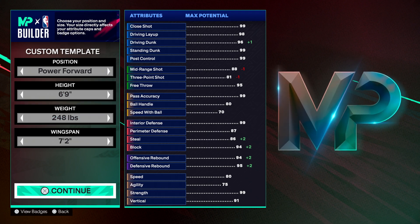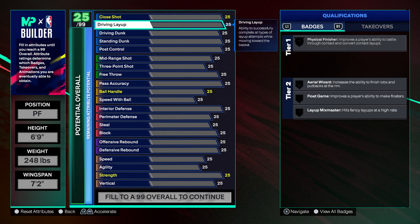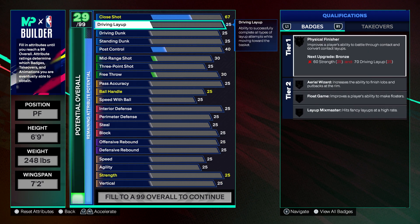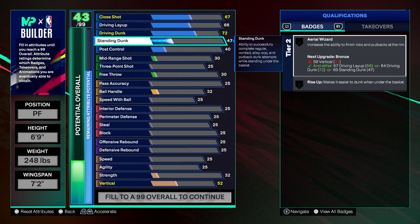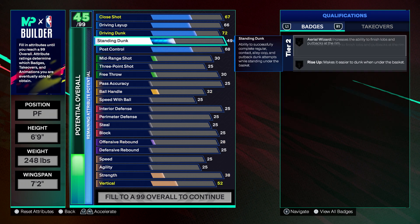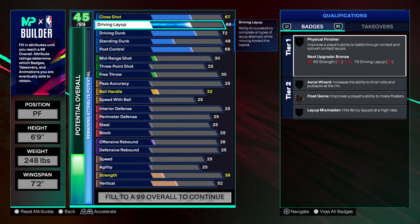Obviously you can tweak this to how you like — this is just a template that I went with. For the attributes, we have a 67 close shot, we have a 66 layup, we have a 72 drive and dunk — I'll explain why I went with a 72 in a second — we went with a 49 standing dunk, and then a 68 post control.